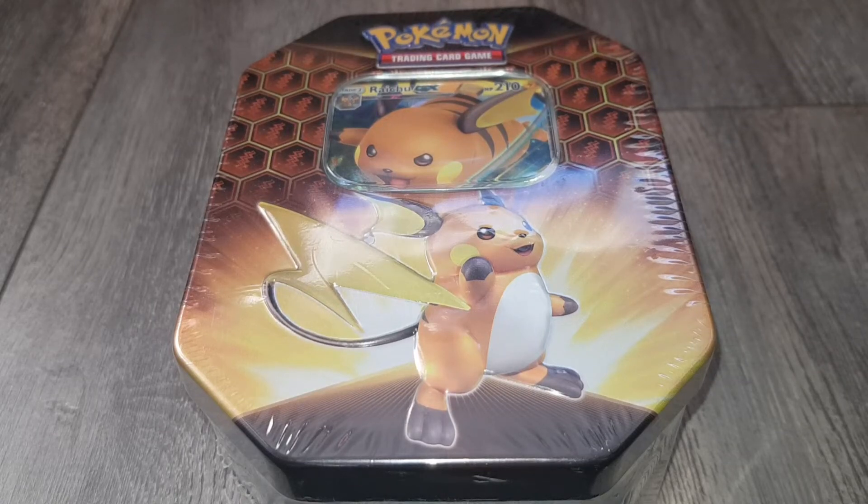Hey guys, it's Lexi and today I'm going to be opening this Pokemon Hidden Fates tin. This is the newest set of Pokemon cards and in this tin you get four packs of cards and you can get various shining Pokemon including my absolute favourite, Wooper, and everyone else's favourite, Charizard. I've got Dan here with me purely because he is our resident Pokemon expert and he's just going to chime in every so often when I have no idea what I'm talking about. That sounds about right. So let's get into it.